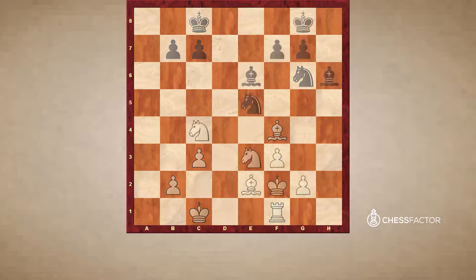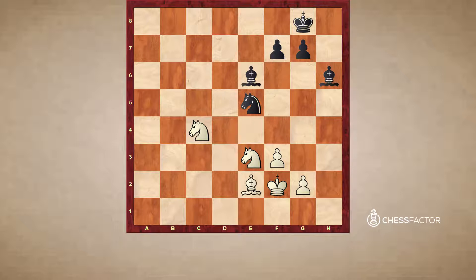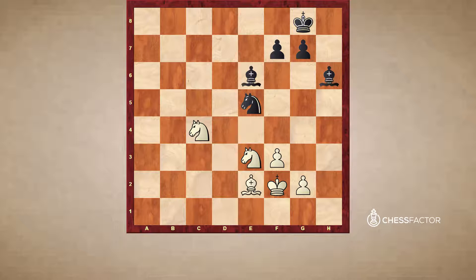Moving on to the next example, a little more complicated. Let's evaluate the position — material is completely even: two pawns and three minor pieces each. In this game, black took white's knight on c4. The question is, what should white do in this position? It may seem fairly simple that white has two good ways to recapture, with both the knight or the bishop. In both cases you are getting a knight on c4 and the bishop and knight support each other. However, you have to look a little further — only one of these recaptures is the correct one. Which one is it and why?